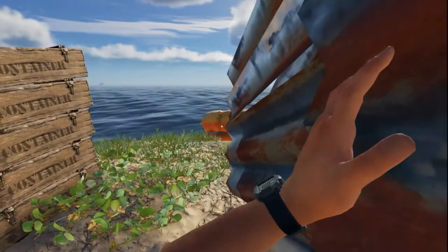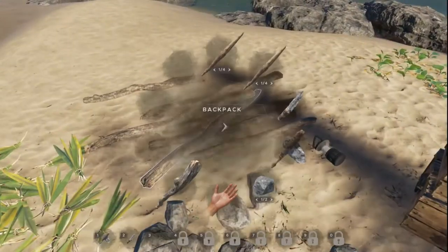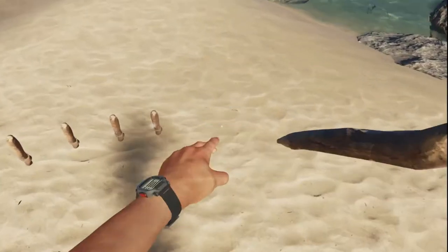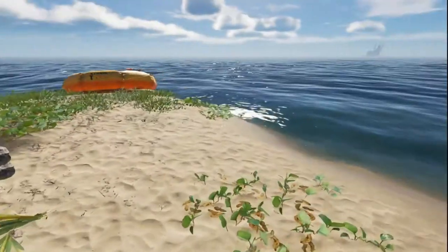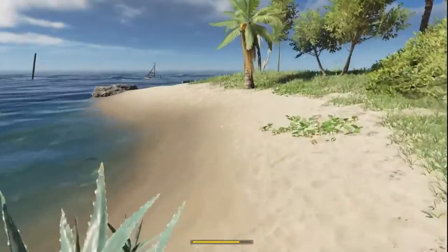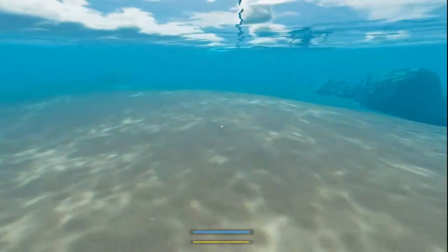I'm just going to drop all this stuff on the beach. Metal scrap. There's two spots, so there's room for the third. A couple of rocks, a stick. I'm going to take these and stick them right there so they don't get lost. I'm going to leave the knife right there, come save, and then we are going to start diving wrecks. Always kind of use my raft as my starting point. We've got three wrecks right here.